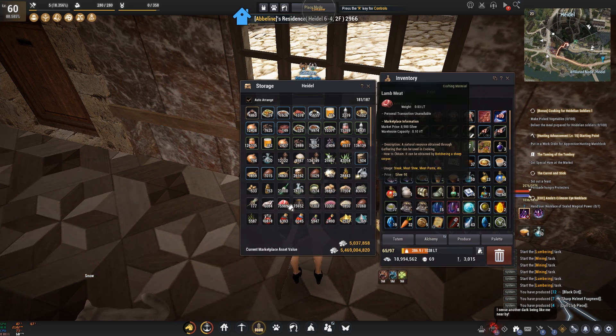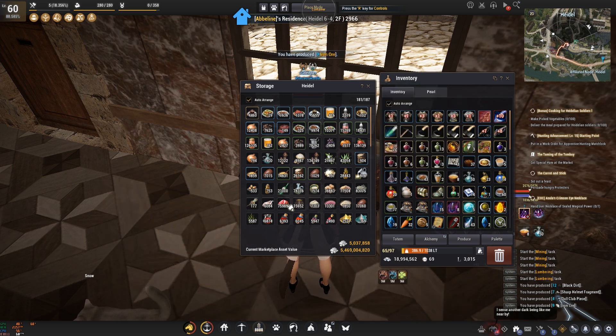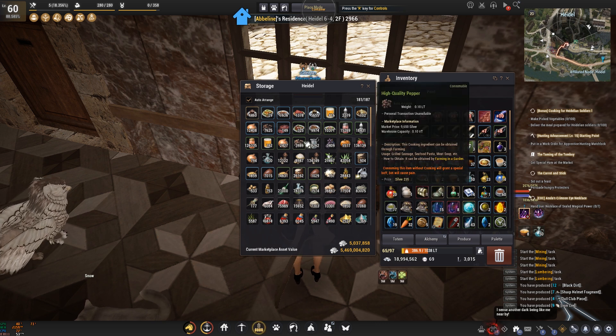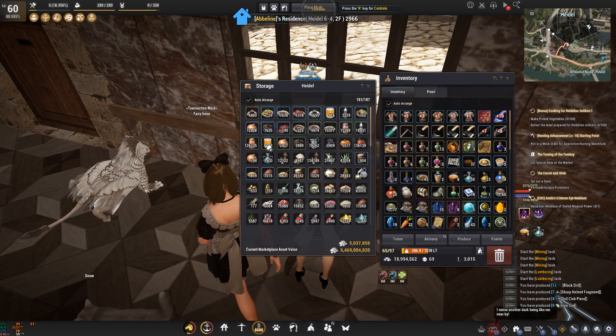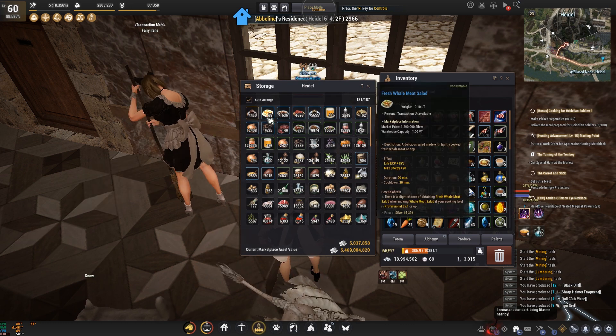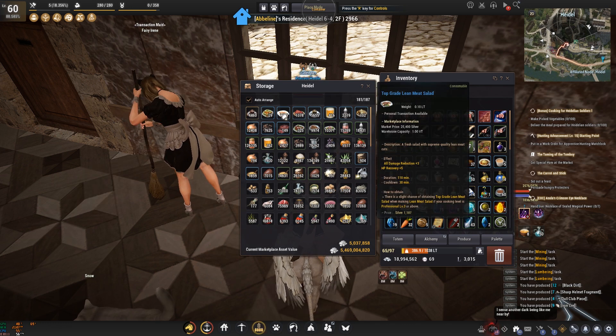No fear though, because I'm well prepared. I bought almost 200,000 lamb meat yesterday, cooked up about 100,000 of that, and I still have 30,000 left on my horse — I was gathering at Lamb Mountain — plus 75,000 currently in storage. This is all going straight to the grilled sausage, but first I do need to grab a lot more peppers and onions.